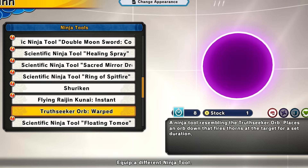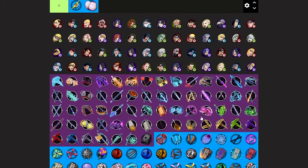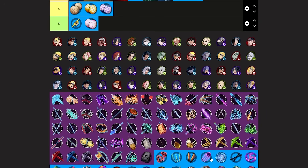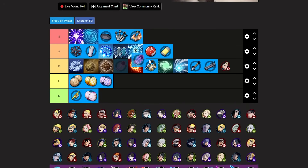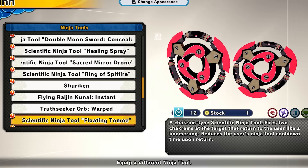Next we have the truth seeker orb warped from the Obito DLC. This is pretty good and really annoying to deal with. I'm putting this at low A tier — it just spams little orbs that shoot truth seeker things and it's super annoying to deal with.